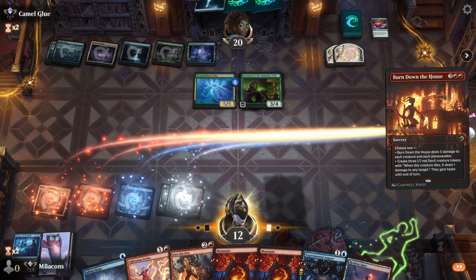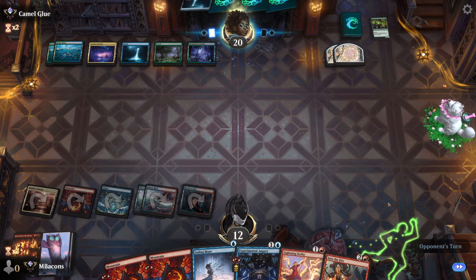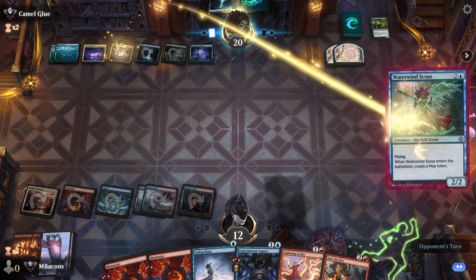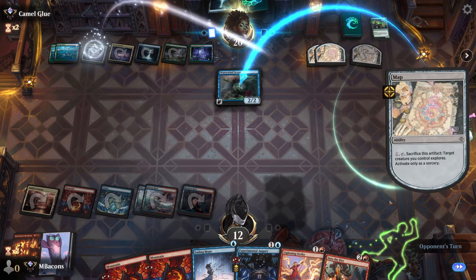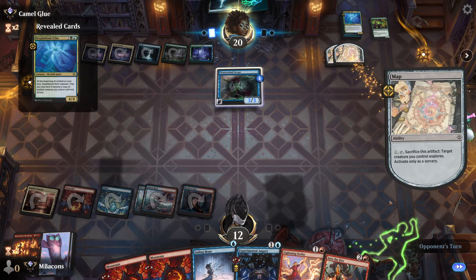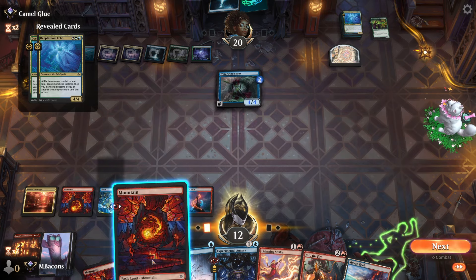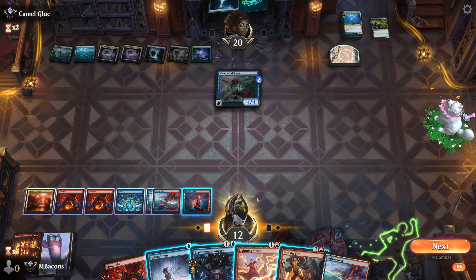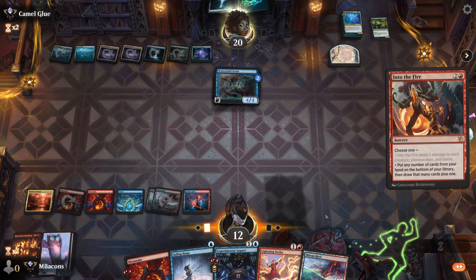Now we can Burn Down the House with impunity. Let's play Restless Spire — we kind of need to dig for a Bombardment or a Chandra. Opponent with another Cavern of Souls; Waterwind Scout making a map token. Another Deep Fathom Echo on top — that is a surprisingly solid card. Opponent looks like they're just going to explore up a bit with the Scout, get a nice 4/4 flyer. Let's go Into the Fire and spin the wheel — put some cards back and see what we can draw.